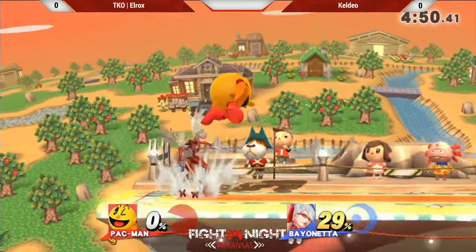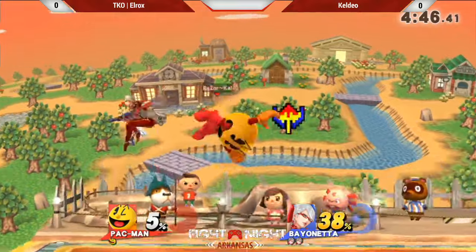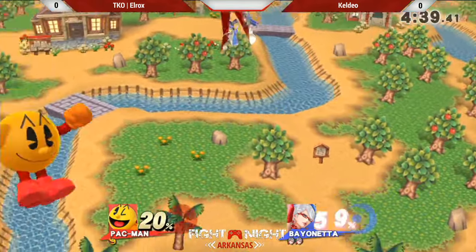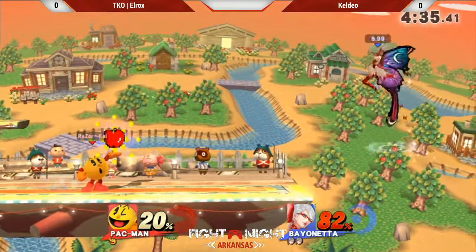I like the way Kel-Dio is playing this. He's just got to land these setups. I'm telling you, that's the problem with Pac-Man in this matchup — he has to set up. We got the Galaga ship trying to go. He hasn't been taken off top yet — that's always a goal when you're fighting any Bayonetta.